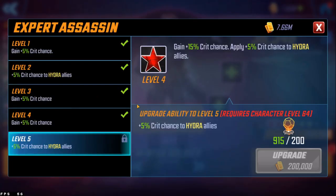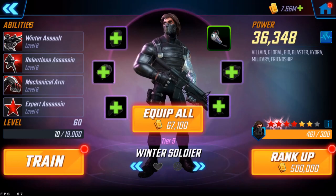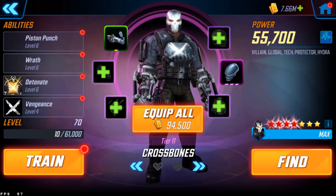The passive, Expert Assassin: it says 15% crit, apply 5% crit to all Hydra allies, going up to 10% with tier 4s. The text says 15% crit, which he still has. If Zemo is an ally, gain plus 20% max health. The only thing that's actually been changed is that he gets 20% max health with Baron Zemo, so that's a bit unfortunate — I thought there was maybe a little bit more to the kit. That's it for Winter Soldier.